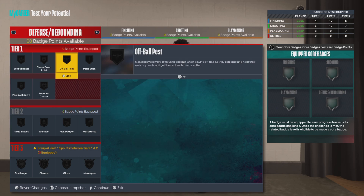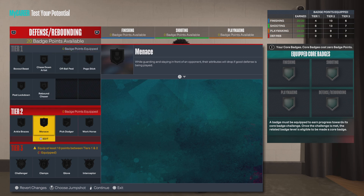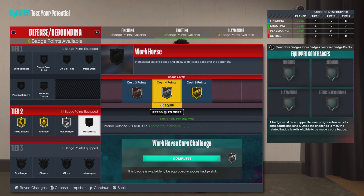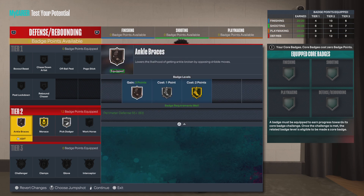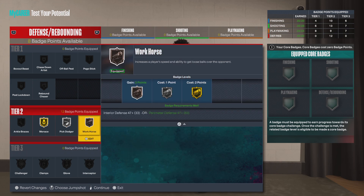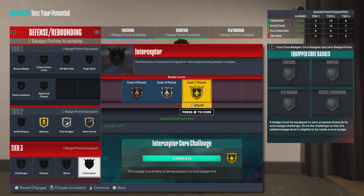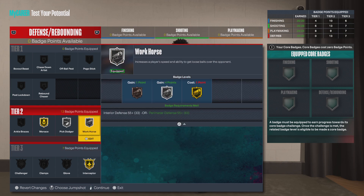And then for defense — could use chase-down but there's no points, it's a 6'1 build — so ankle braces, menace, pig dodger, workhorse if you want that. Let's take a badge off and then go workhorse, and then you get one more badge so let's go with interceptor, go clamp interceptor so we can get those steals, and then silver workhorse. And that's basically it.